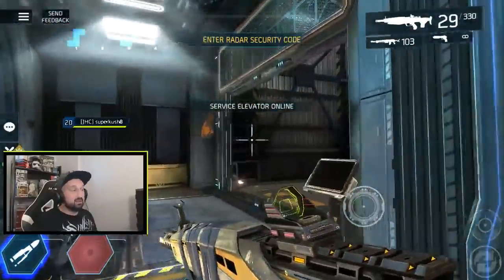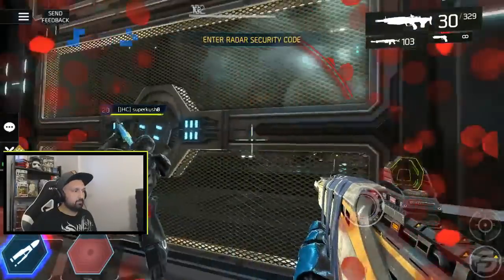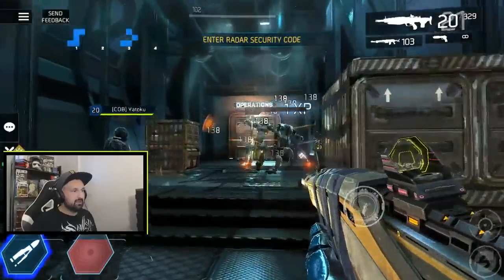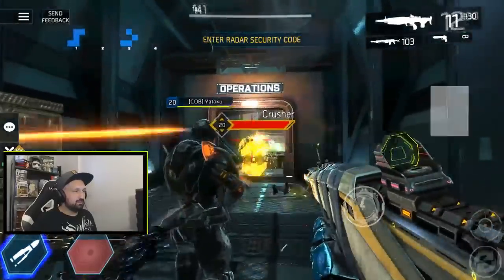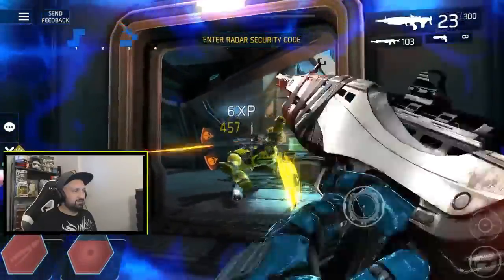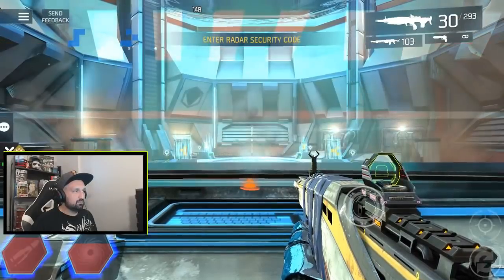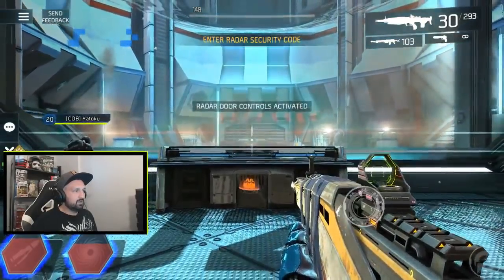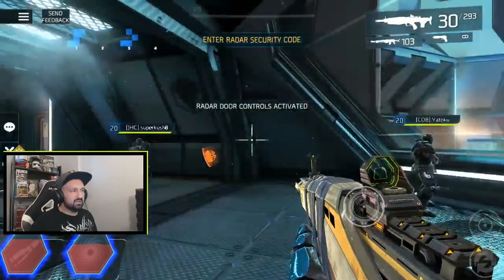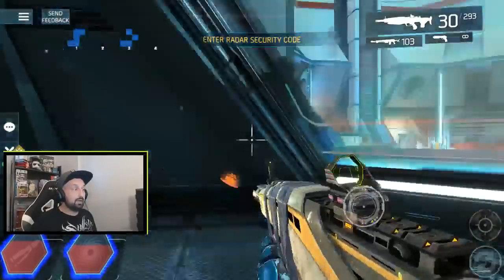The door is now open, go back and hack. The elevator is now working — go up. Once you're up kill everything, especially that crusher. Now hack this console — radar controls activated. It will give you access to this new area.